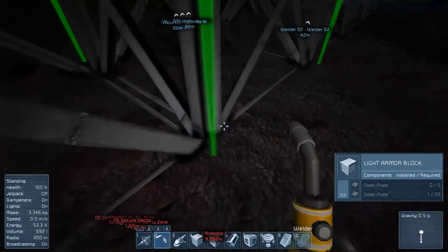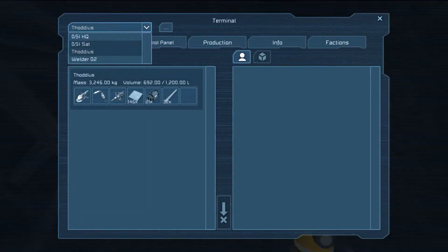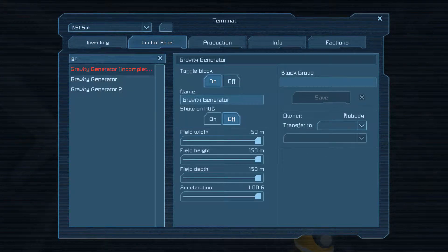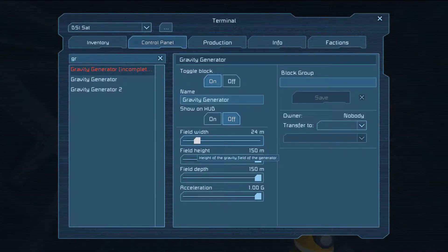Let's go to here and find our gravity generator, which is incomplete. Let's see how small can that be — one meter wide? Let's make it 25. Now, in order to access this and set these values with the numbers, you hold control and then left click.